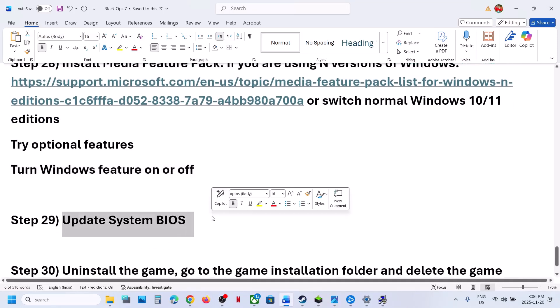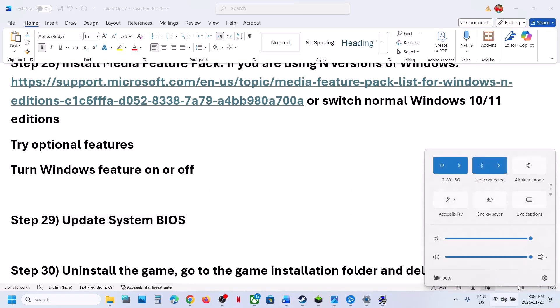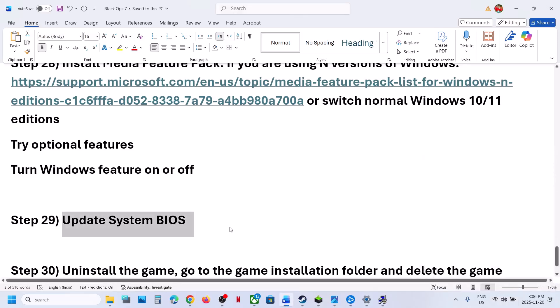Update the BIOS — go to your system manufacturer's website, select your model number, and update the BIOS. If you're on a laptop, make sure the battery is above 10% and the AC adapter is connected when updating the BIOS.